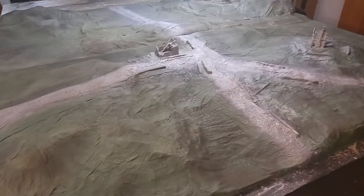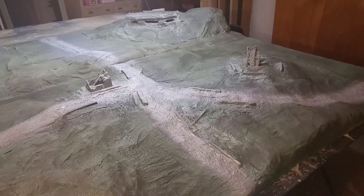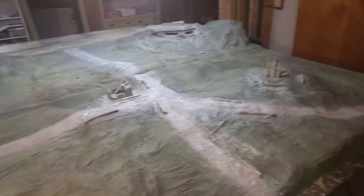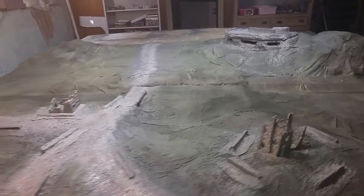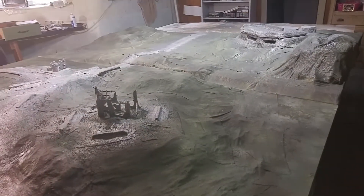All right, eight by eight foot gaming table. It's the first two put together — got the old board, the crossroads ruins. I'll probably have to work on bonding those together a little better, but that's not bad for just winging it. Attempt number uno.